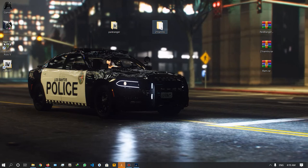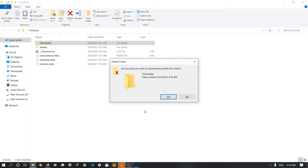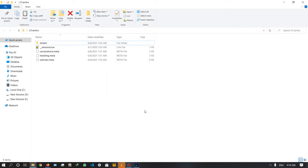Then select the folder. We will open the template folder — you have the template folder, you can delete it. Now close the file.